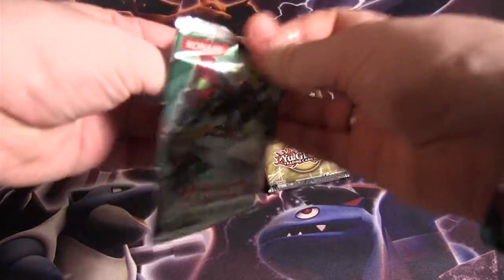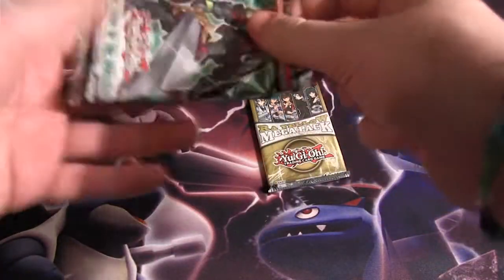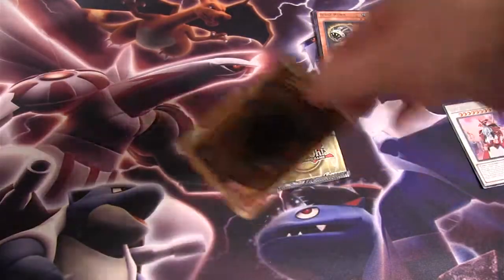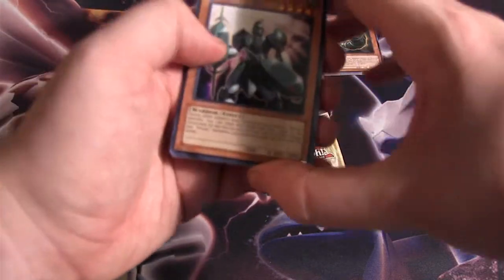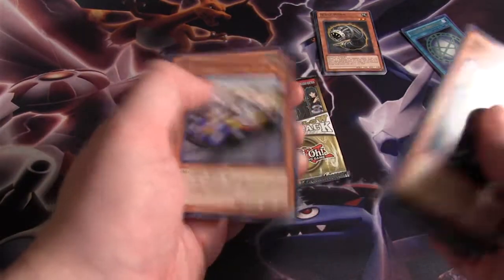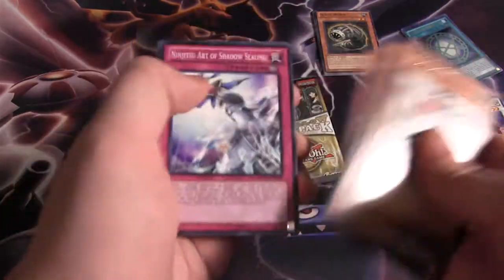Let's do Return of the Duelist next — my favorite of this set, because it has a lot of the earlier metal chains. And we have Heroic Challenger — oh, there's a Bapple. Gear Jaccard, Dust Knight for a rare. Cool.